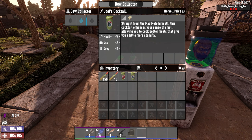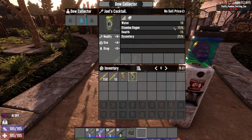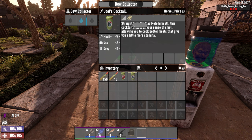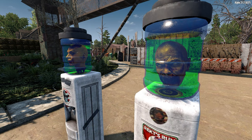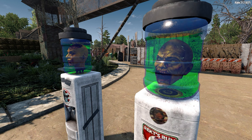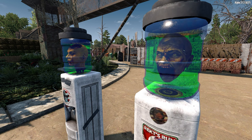Joe's cocktail will also hydrate you by 10 points, increase stamina regen by 15%, and have a 25% chance of dysentery. Just like Rex's rum, Joe's cocktail has the additional advantage of enhancing your sense of smell — which will allow you to cook better meals that increases the amount of stamina gained from food consumption. Water Cooler is an example of a small mod that can add an interesting feature to the game without drastically affecting the vanilla gameplay. Plus they just look cool.